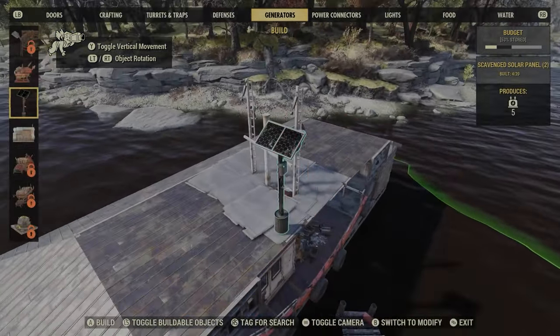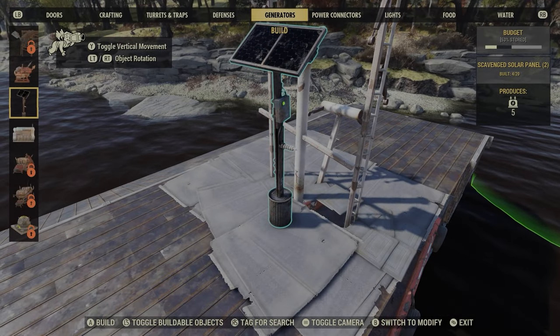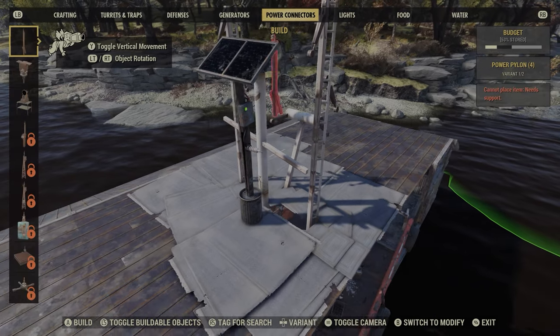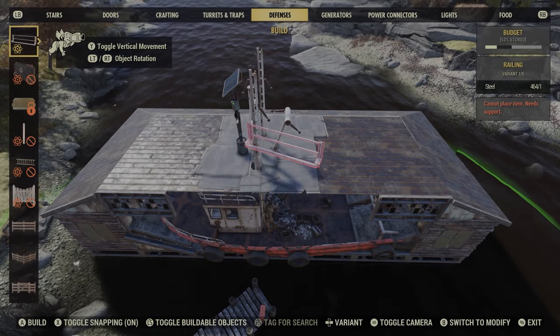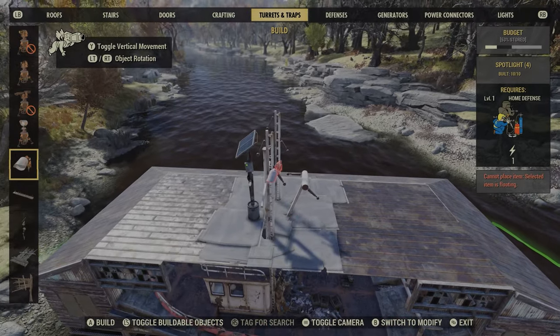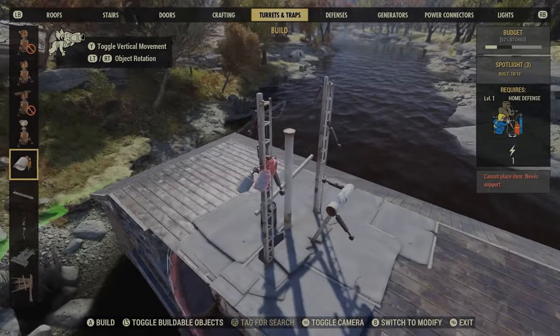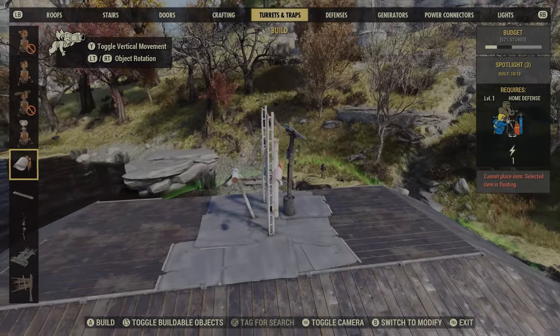It's time to place a generator. I've picked a solar panel because it gives the settlement a good look and I don't need a powerful generator for a build like this. I might as well make use of these poles too — putting some security lights on either side which will look pretty cool at night.